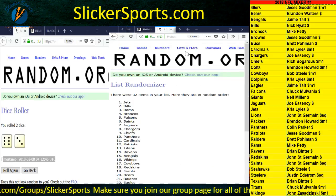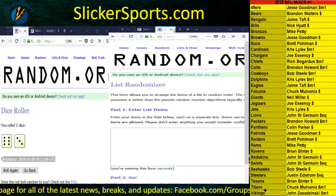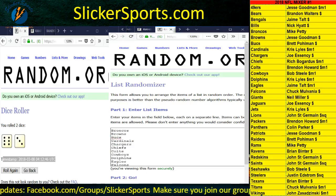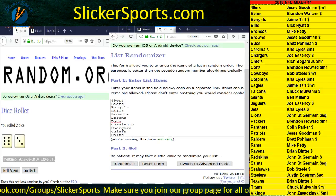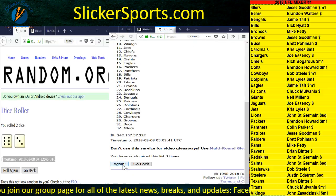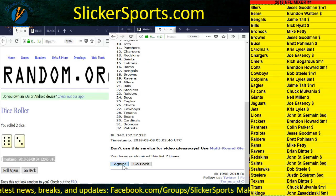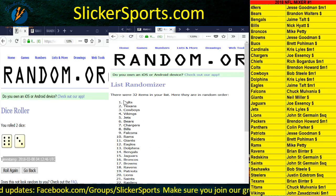One more here — get a new list. I'm going to grab all the teams and do it like this to make the randoms a little bit different. Put all the teams in here — top spot, top team is going to get the mega spot on nine. One through nine. The Colts — who has the Colts? Brendan Howard! You're going to get the mega spot — forty-seven dollar spot. Nicely done.